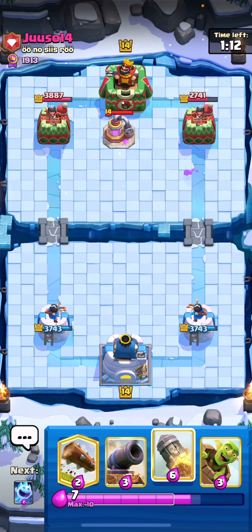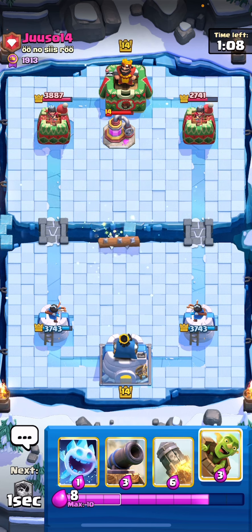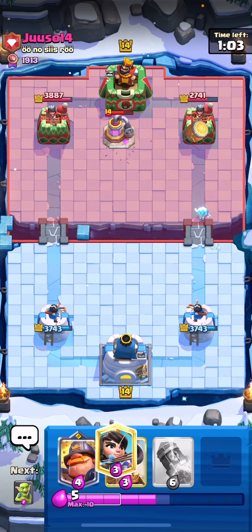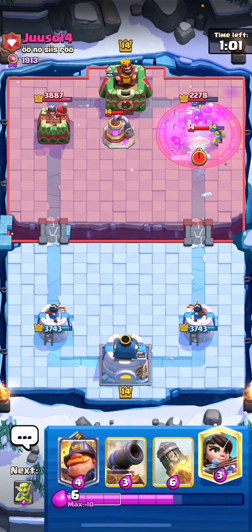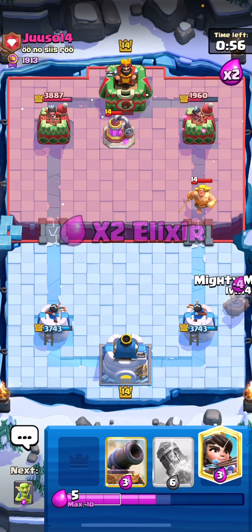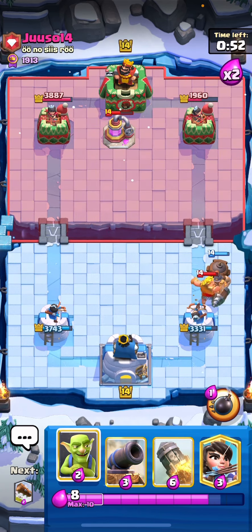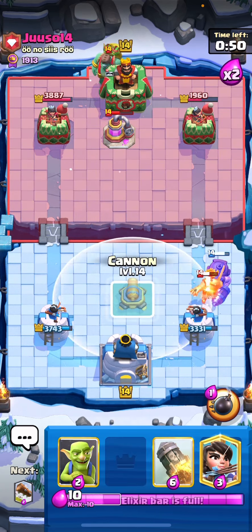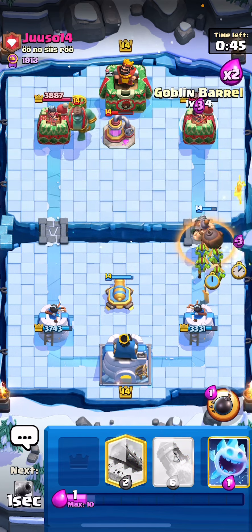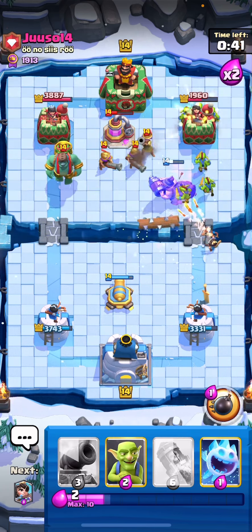He goes for the Trump card there and I just went for a Log, knowing I didn't want to Rocket and have nothing left for Three Musketeers. I went for an aggressive Goblin Barrel, trying to pressure him knowing he didn't have a good counter to it. I put Mighty Miner low — I thought he was going to go Three Musketeers at the bridge again so I went for aggressive Goblins and Goblin Barrel plus Princess to hit the Minions, but he does go for 3M.